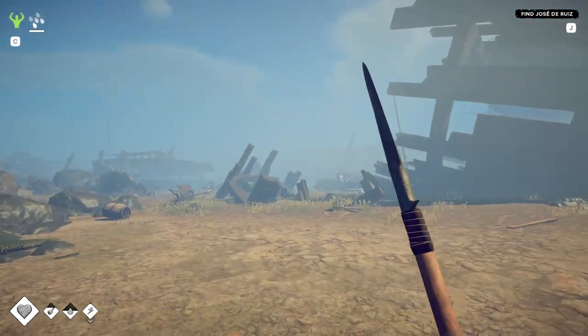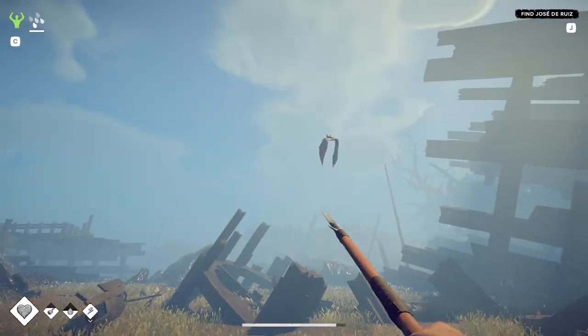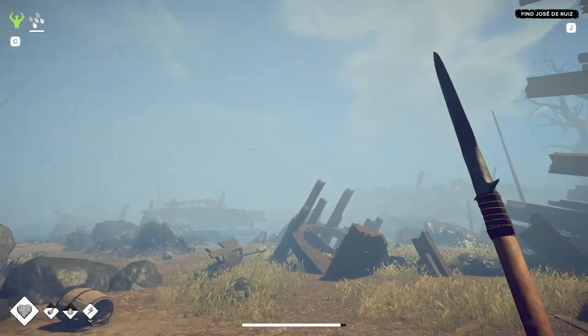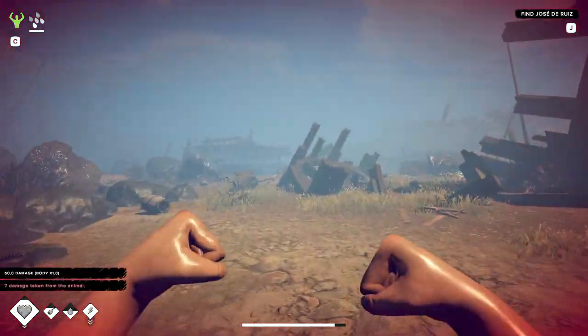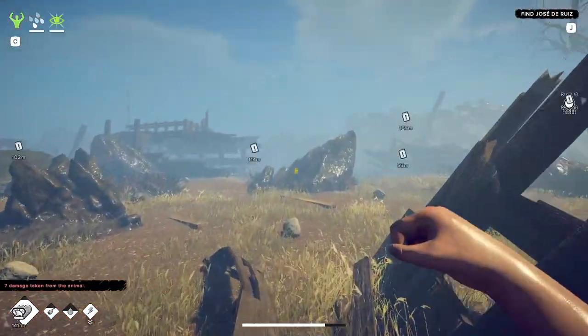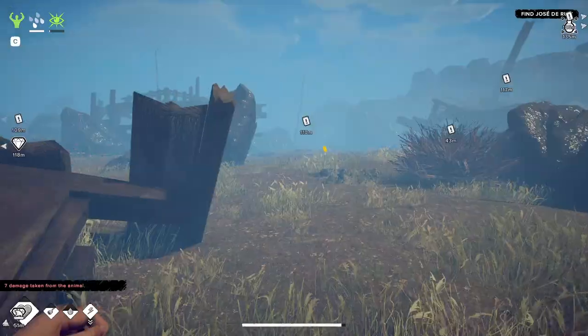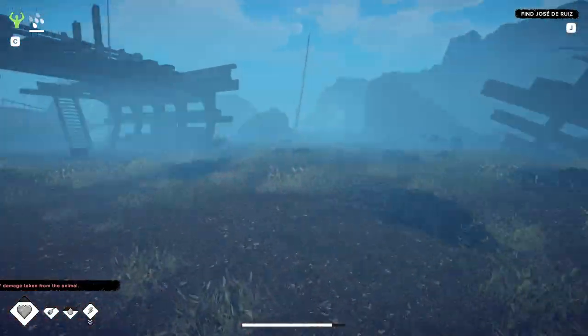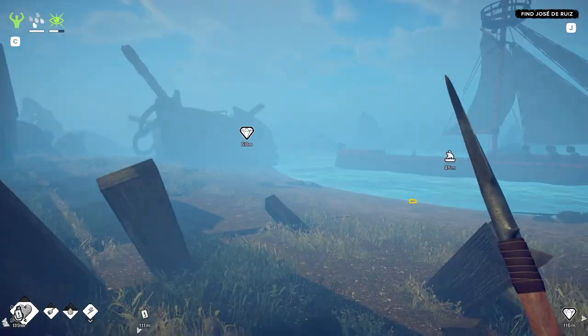I hear fighting noises. Oh, that was a bat — I actually didn't know you could toss those away, that's pretty good to know. Oh, I actually tossed my spear — that's not good. There's a lot of stuff around here. Where's my spear? I think I tossed it really far out. Yeah, all right — I have it.